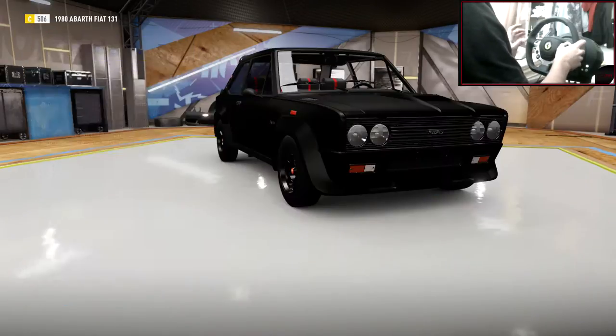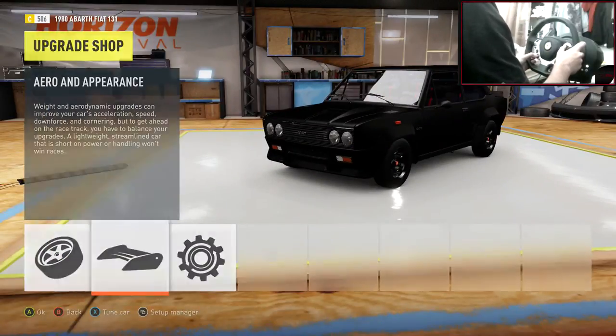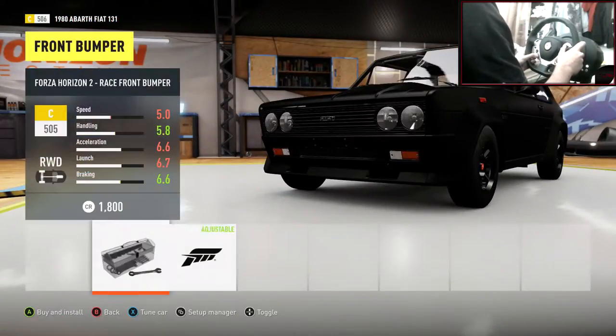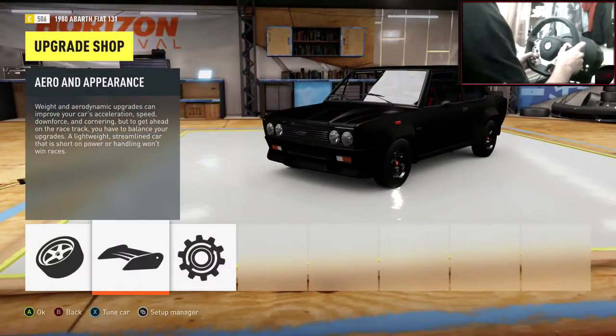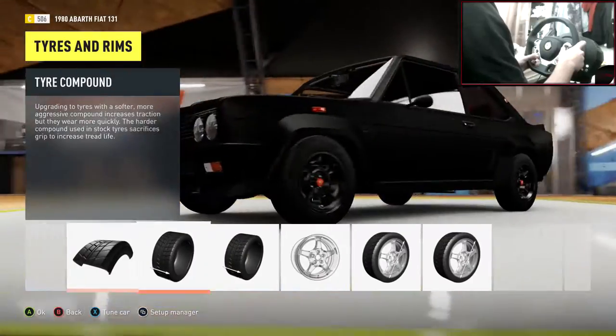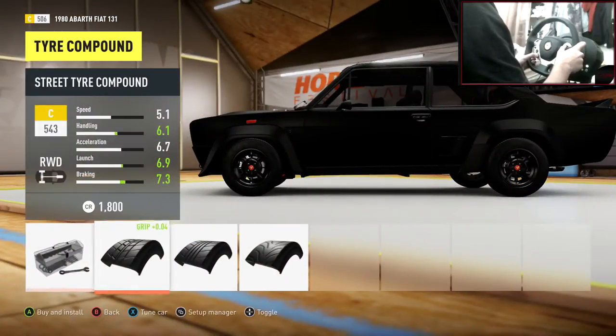I just want to see what the weight is — 987 kilos. What! That is so light. So with race weight reduction as well, that is going to be absolutely mad light.